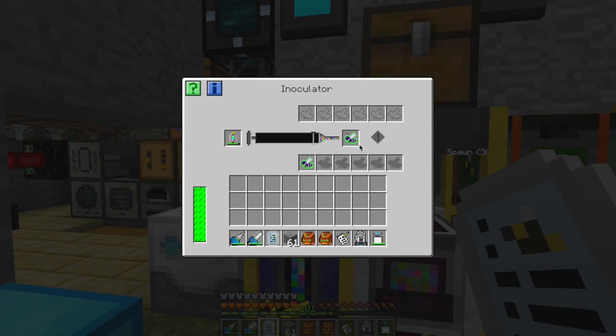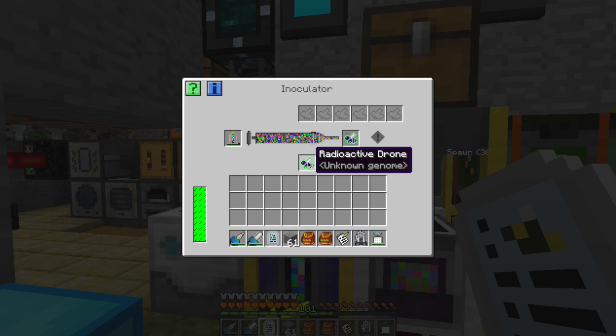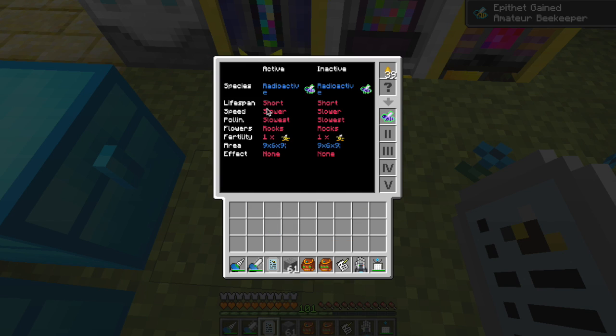Welcome back. I ran down to the mines into the caves and found two rocky hives. This is one of the princesses and drones from that rocky hive. I've made them radioactive with the radioactive serum. I've given them two up, two down temperature tolerance and two up, two down humidity tolerance, and I'm giving them the slower productivity — which isn't great but it's better than their slowest.